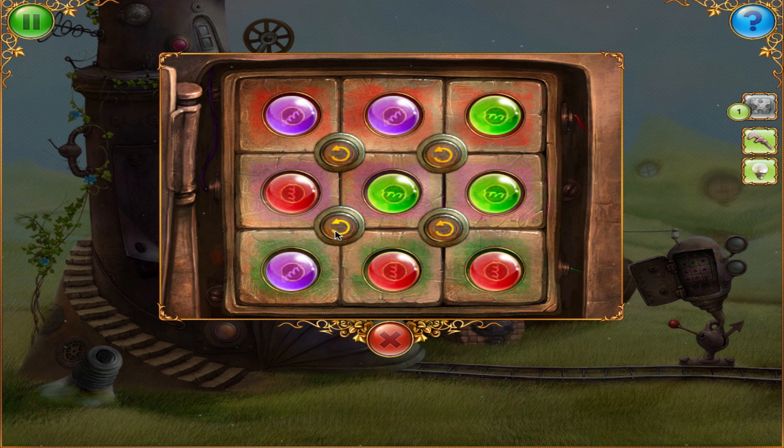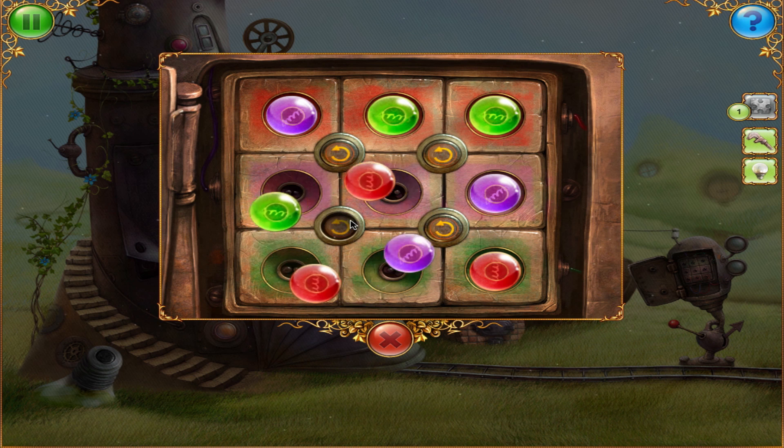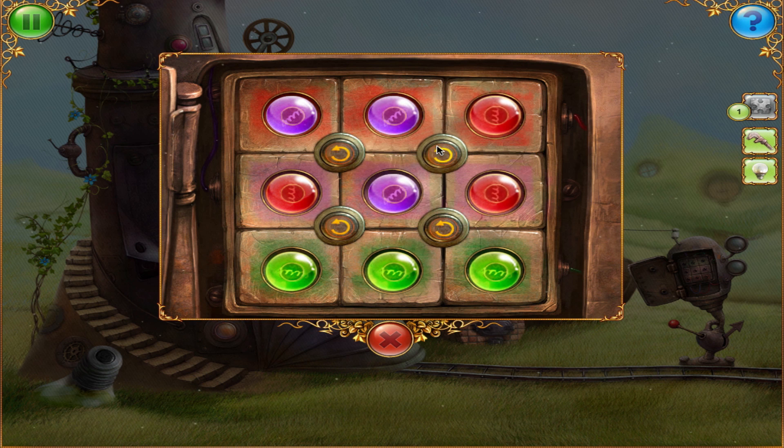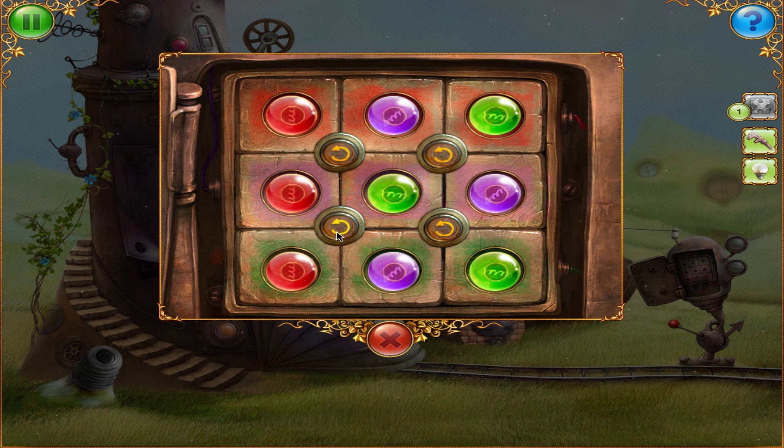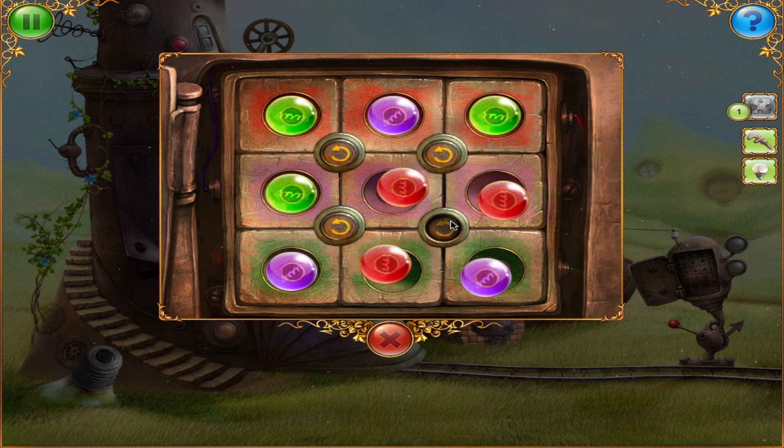Okay, this is a puzzle that I'm probably going to fail at — not too smart at this. Okay, I think it needs to be red, purple, green. So why are they green up here? I don't know why they're up here. Oh my god, I'm so close I can taste it. I'm going to mess everything up, aren't I? Oh my god, this would happen.